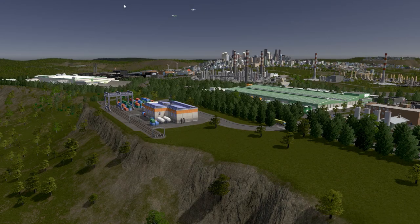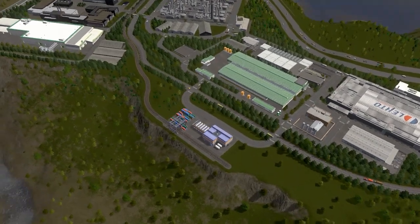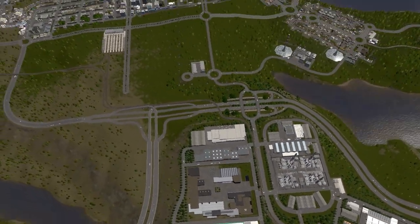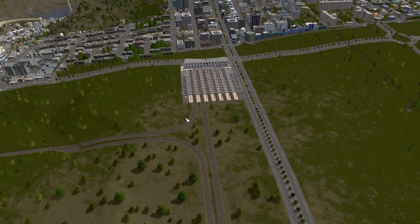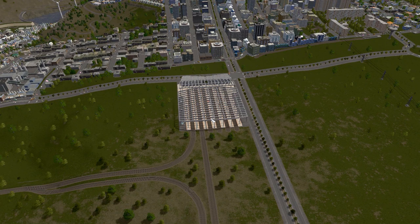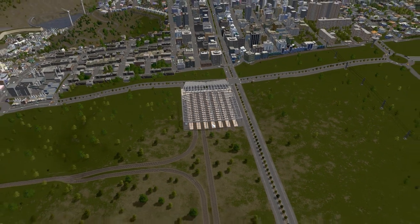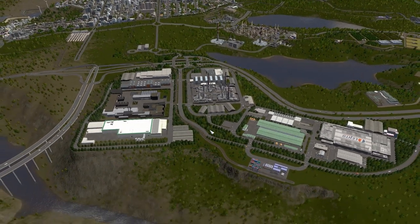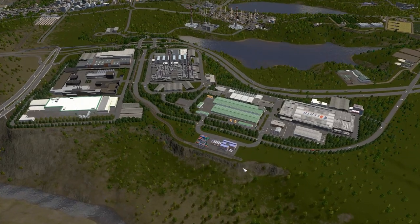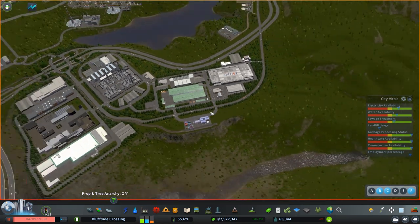Hello everyone, welcome back to City Planner Plays City Builders. We are still on pause because we are still building out this rail network. In the last episode, we built our union station, our central terminal for our commuter rail. One thing I didn't really discuss was why I picked this particular station as opposed to the pass-through station — a lot of that was due to space constraints. I'm going to start out by continuing to improve and build out the external connections to the cargo rail terminal.